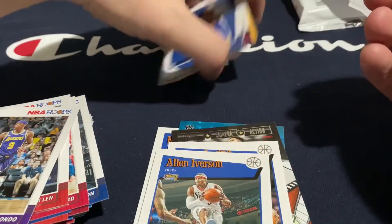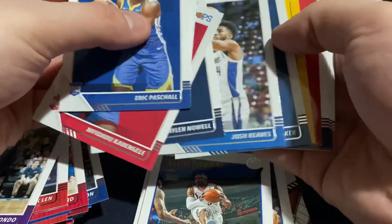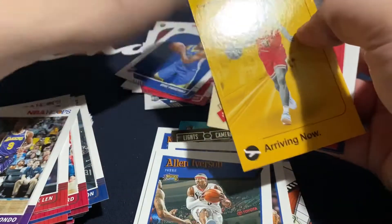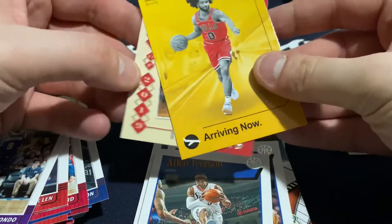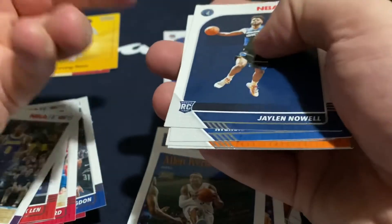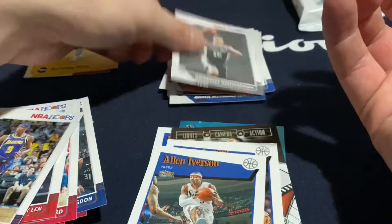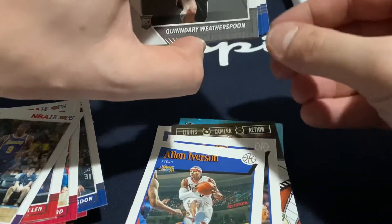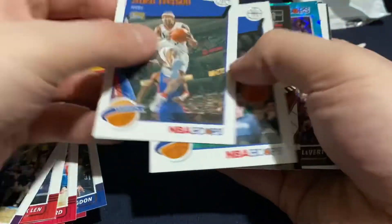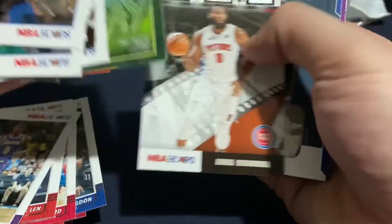So no Jaws, no Zions, really no major hits unfortunately. Not going to be any big highlights. We'll just go through the names real quick. If I were to give you a highlight, it'd probably be these two honestly — the non-base rookies: Rui and Coby White. Nothing too exciting out of these two fat packs, unfortunately.